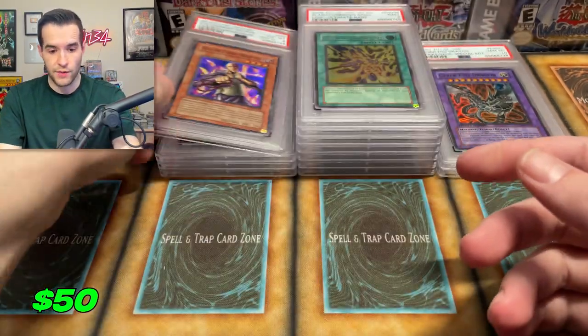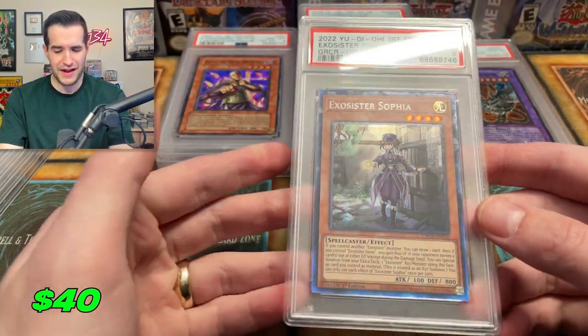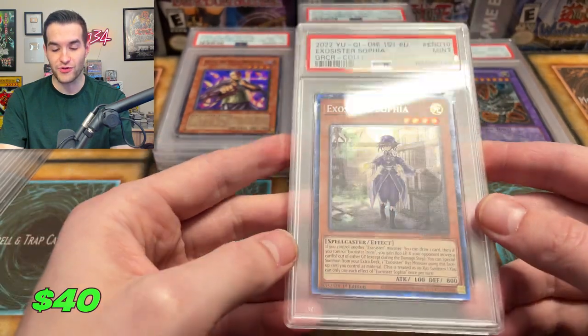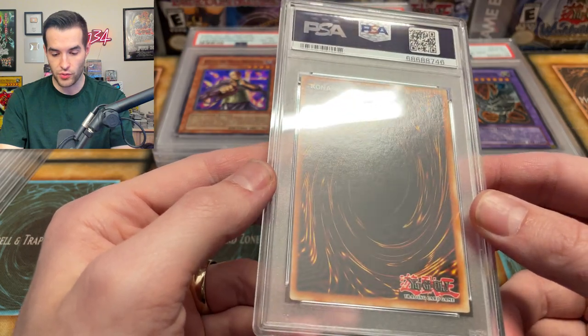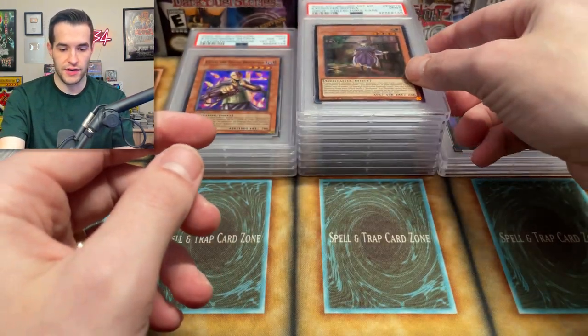Kaiku got an eight — we're getting lots of eights so far. Let's see if we can turn that around. Why did I grade this? We pulled this — I think one of our first cards we pulled out of Grand Creators is a Collector Rare. It somehow got a nine even being brand new. Maybe the centering or something — yeah, centering is not very good. So we've got a nine on that.